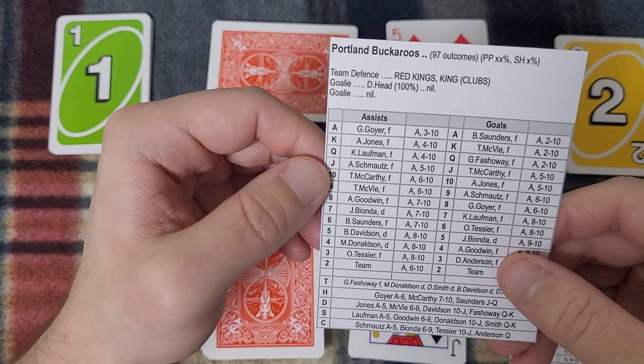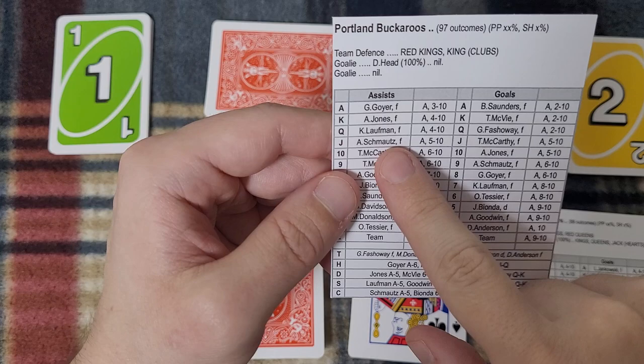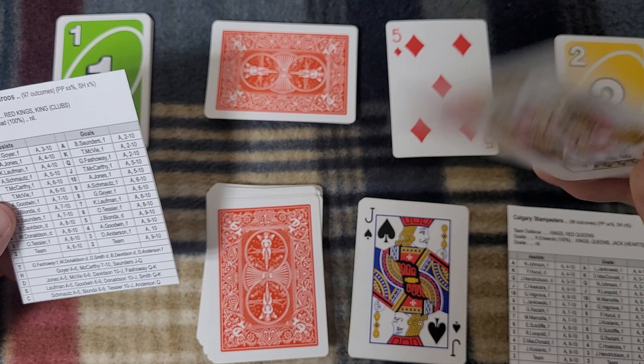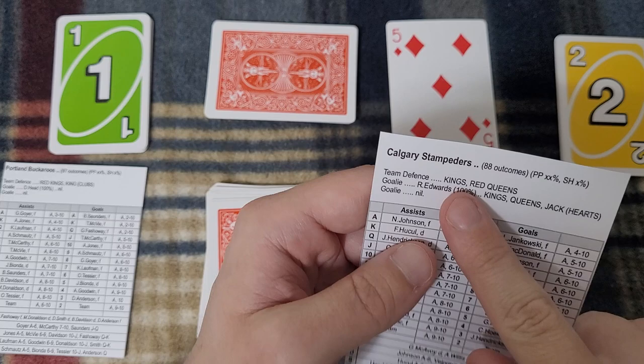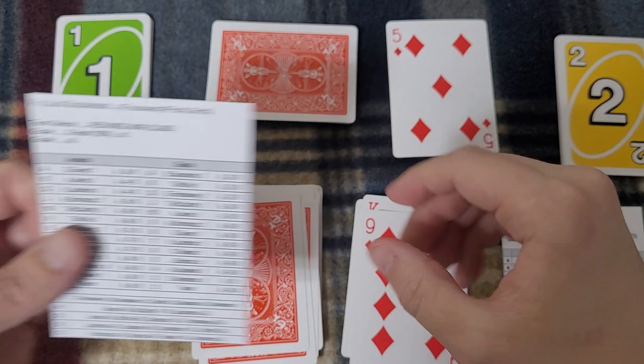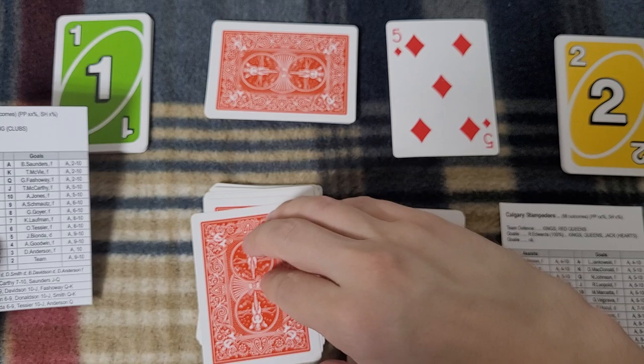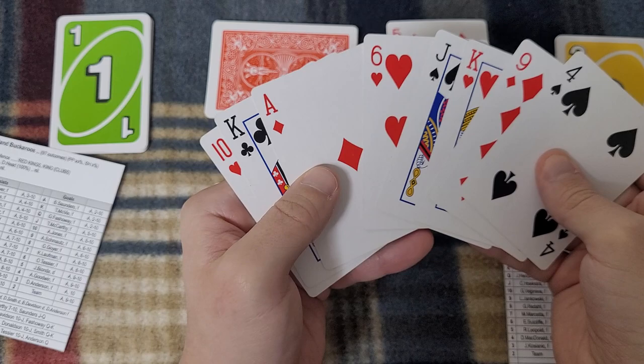Next sequence: blackjack — Schmatz has the puck. Bobby Schmatz. With a red king, face card — on all kings the team defense allows a scoring chance. Player 9 is Schmatz again with an individual effort. He scores on ace or 6–10. With the 4, he's unable to score. We're through 8 cards — 5 minutes into the second period.